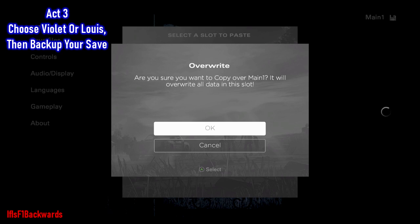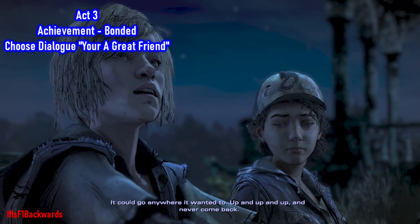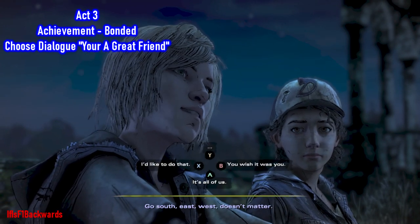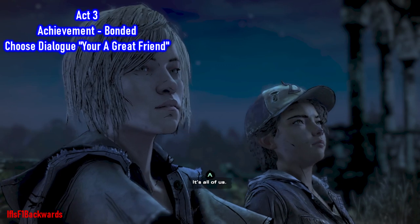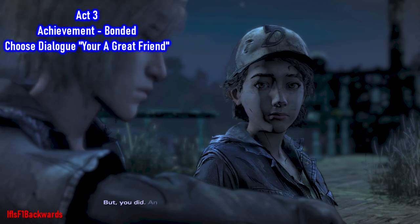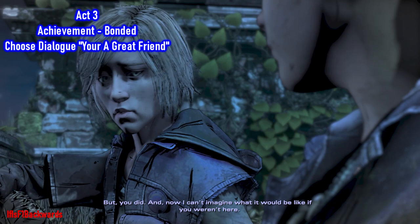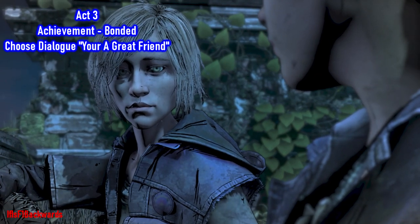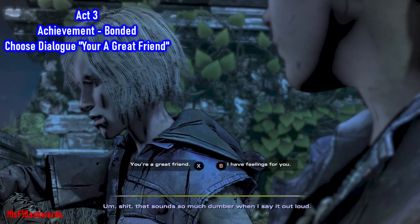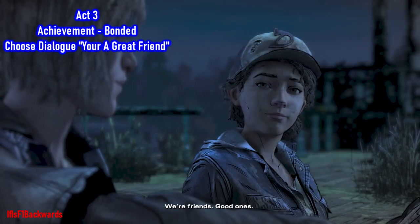Go ahead and back up your save. The first achievement we're getting is called Bonded, for choosing the dialogue 'You're a great friend.' The dialogue options don't really make too much of a difference up until you get to this point — just try and stick with friendly options. When you say 'You are a great friend,' that is where you will unlock the Bonded achievement. As soon as that unlocks, go back and reload your backup save.